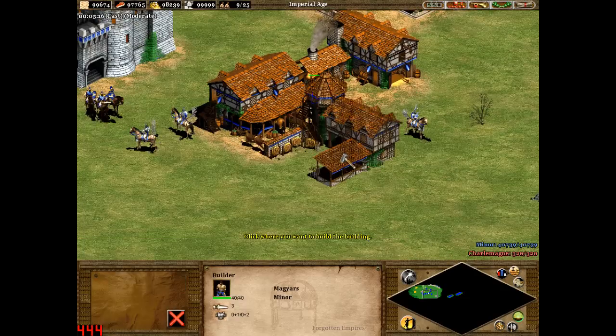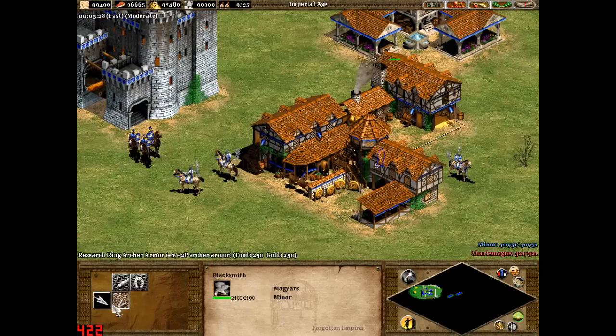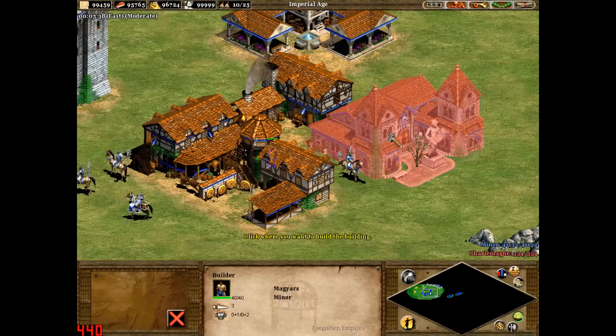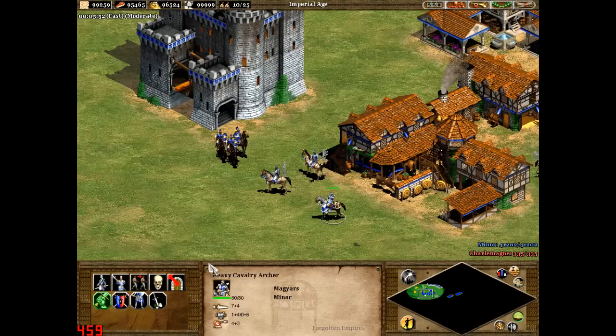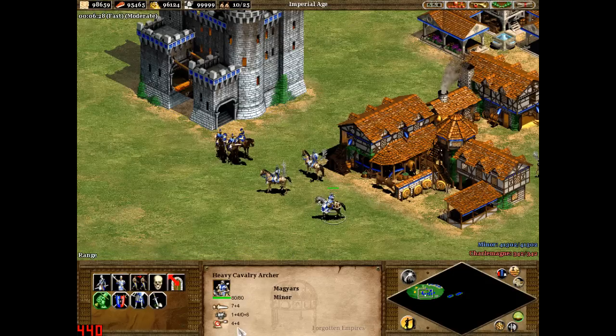I need to build an archery range. If I get a Cavalry Archer — actually fully upgrading what that Cavalry Archer could be — I'll probably get a University as well for Chemistry. So at the moment I've got a Heavy Cavalry Archer fully upgraded: 80 hit points, 11 attack, 6 armour and 7 range. What Recurve Bow does in Imperial Age, for 600 wood and 400 gold, is it allows Cavalry Archers to have 1 extra range. So I'm on 7, and now I'm on 8.